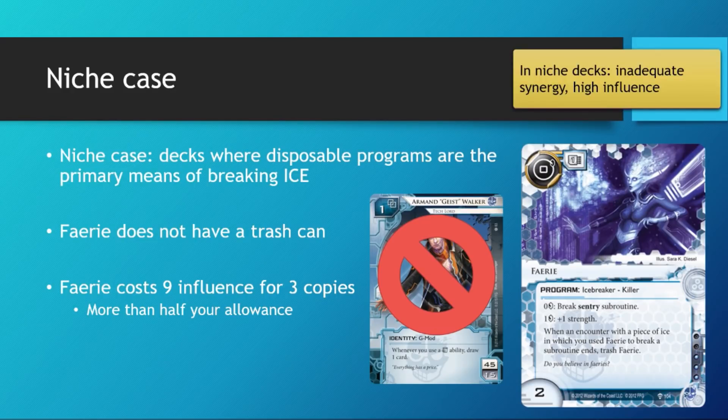If you're trying to run Fairy in a disposable breaker suite out of faction — like in a Hayley deck — you can get pretty good mileage out of installing 2 fairies in a single click. However, at the cost of 3 influence per copy, it's just too expensive to splash out of faction. That's more than half your influence allowance for breaking a single subtype of ice. So that's just not gonna fly.